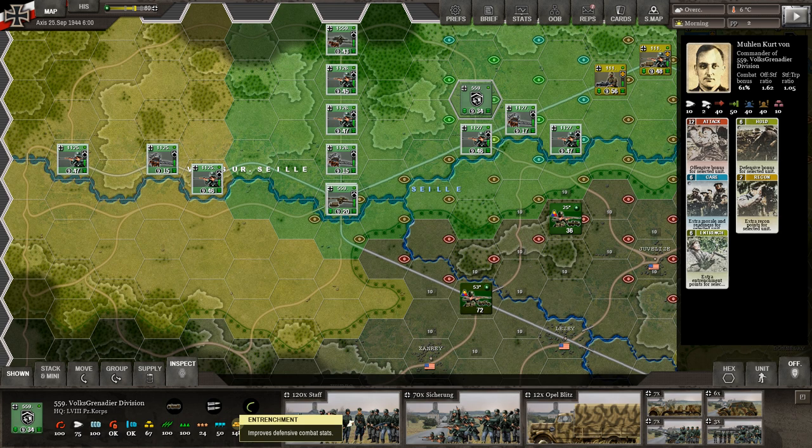Then you have entrenchment. Our entrenchment is 148 right now. The higher this is, the better you're going to be on the defense. Every time a unit sits in a hex it's going to build up entrenchment. Some people think of entrenchment as actually digging a huge fort — it doesn't have to be that. It could be sandbags the guys are setting up, ditches, etc. They build as they sit in a hex.